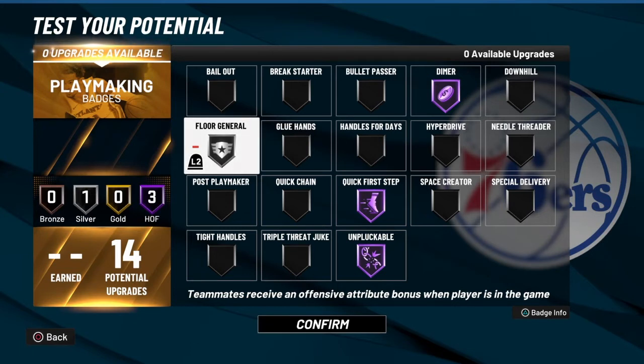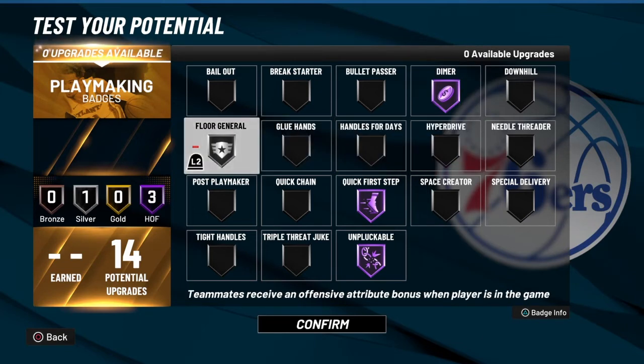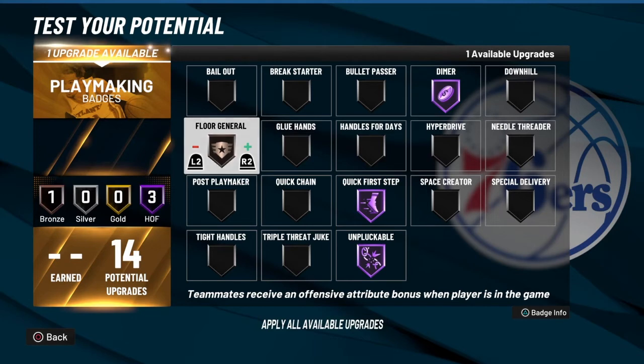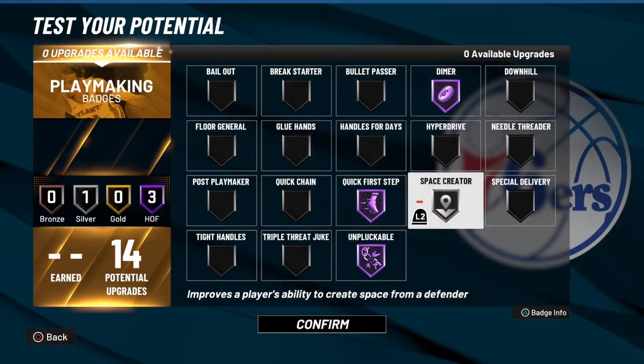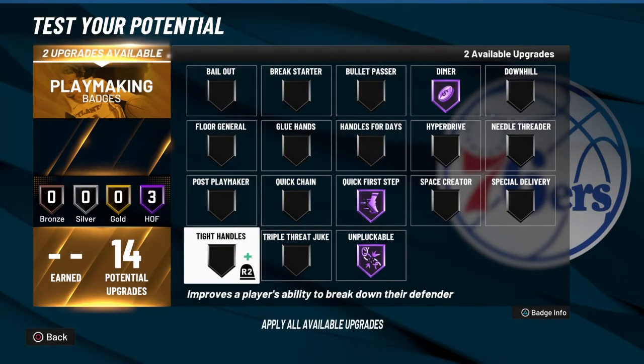Dimer and Floor General go hand in hand — they help each other out. Back when I used to play on the two-court with Saya and Mike, Dimer helped us go on win streaks all the time; it makes your teammates better. Floor General is another great badge. If you don't want Floor General, you could go Space Creator, Handles for Days, or Tight Handles — really it doesn't matter, but I prefer Floor General.